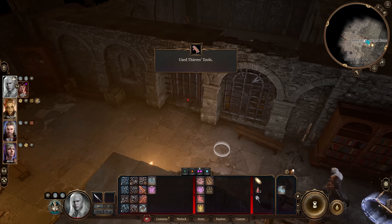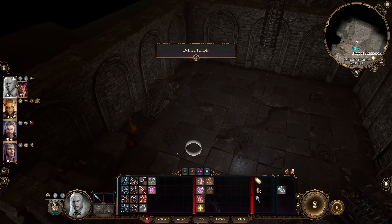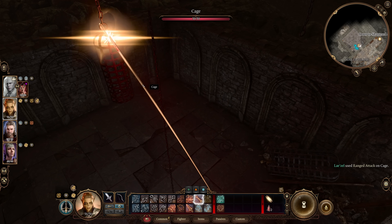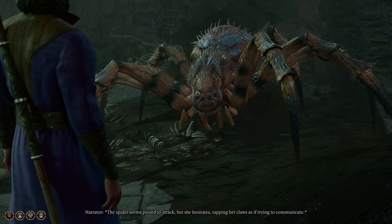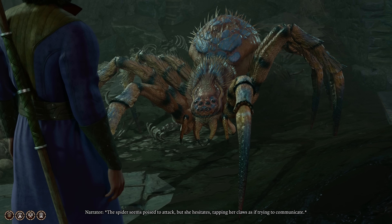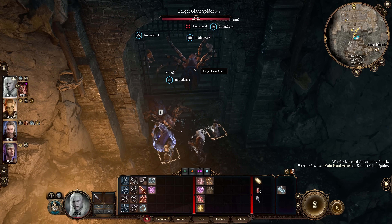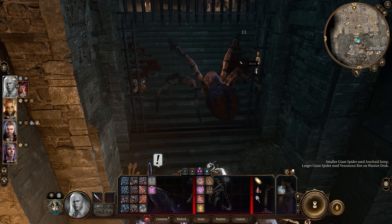And last, at number nine, is how to recruit large spiders. When you enter the Goblin Camp, you can actually sneak into Priestess Gut's quarters and you'll find a cage hanging above some weakened floor. By shooting the cage, it will fall and smash open a hole in the floor. If you jump through it and walk through the cave exit, you'll be greeted by two large spiders. By succeeding the following animal handling check, you can convince them to follow you to the door. Then if you pull the lever, the spiders will emerge from the cage and begin attacking the Goblins — and you don't even need to enter combat, you can just silently walk away.